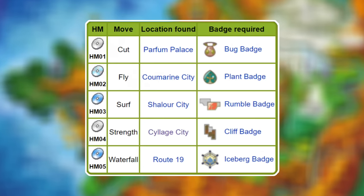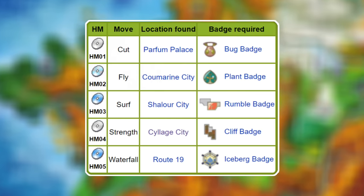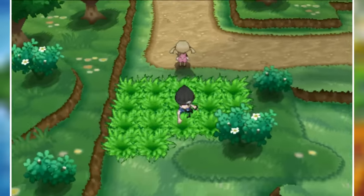And now for the final HM generation, Generation 6, starting with X and Y. There are only five HMs in these games — Cut, Fly, Surf, Strength, and Waterfall — and only Surf and Waterfall are required to beat the game. The best HM mule in these games is easy: it's Bibarel again. Bidoof is found before the first gym, and Bibarel learns every HM except Fly. Bibarel gets the edge over Golduck because Bibarel has Cut while Golduck does not. While Golduck has Flash and Bibarel does not, Flash doesn't matter in X and Y — you can use it to zoom out in a few caves, but there's no darkness you actually need to light up. Bibarel is absolutely the way to go.